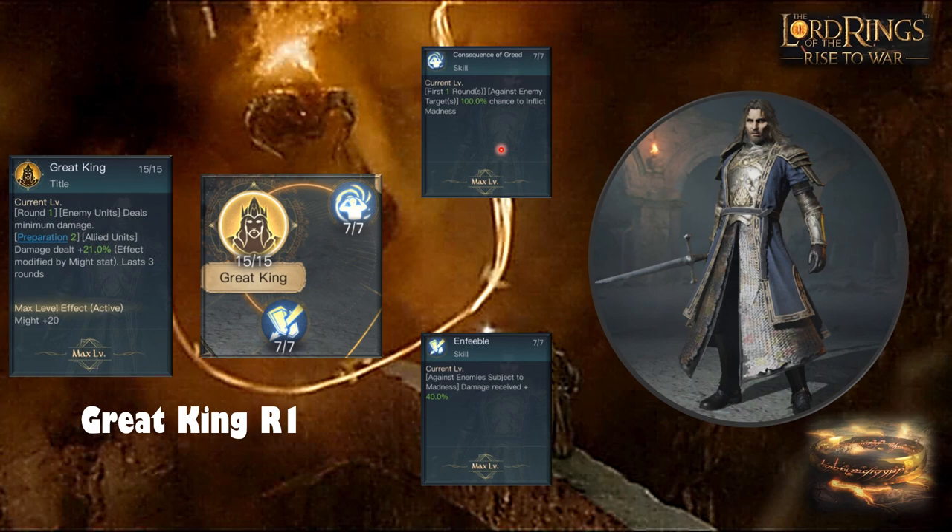Consequence of Greed is one of my favorite skills. First round against enemy targets: 100% chance to inflict madness. That is a complete guaranteed madness hit, and it may also avoid Ages — that might be a typo but we'll investigate. Enfeeble gives 40% extra damage received by the enemy when they are affected by madness — not just when they succumb and attack themselves, but as soon as they've been affected by madness.